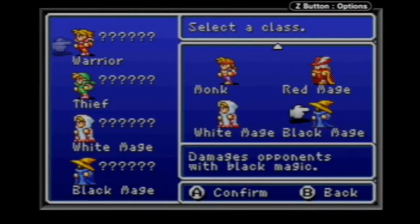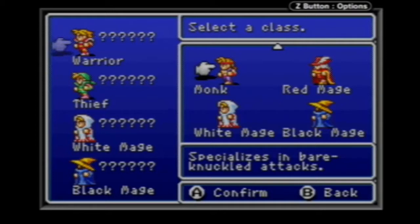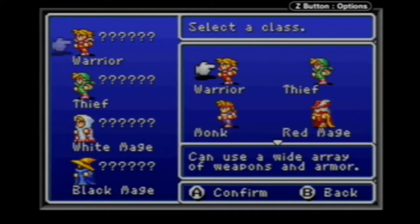The black mage is your main offensive magic, and the white mage is mainly defensive magic. The red mage has a mixture of both, but doesn't have the strongest of either type — not the strongest offensive or defensive magic, but does have both. The monk is a fist fighter and the only class that doesn't learn any magic whatsoever. They have the highest attack power in the early game, but by late game they could be comparable to the warrior's attack power.